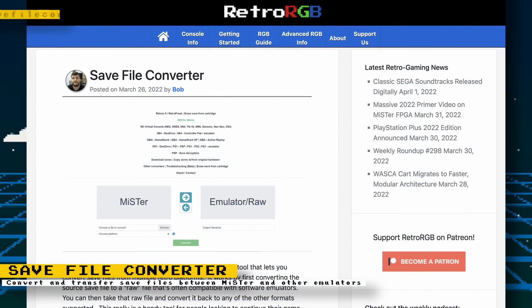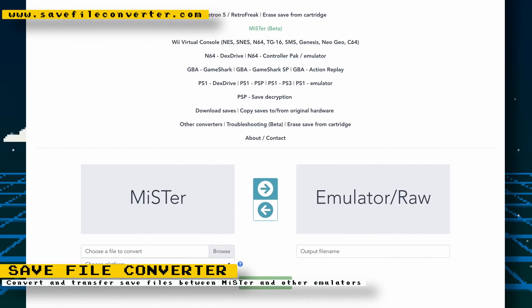On last week's Retro RGB Weekly Roundup, Bob talked about a save file converter with support for MiSTer FPGA save files, developed by Ewan Foster on GitHub. This converter is a website where you can take save files from different sources and convert them for use on other emulators or devices. For instance, if you're playing Final Fantasy 6 on your MiSTer but want to continue on your computer, upload the save file, choose the MiSTer option, and convert it to a raw emulator file.